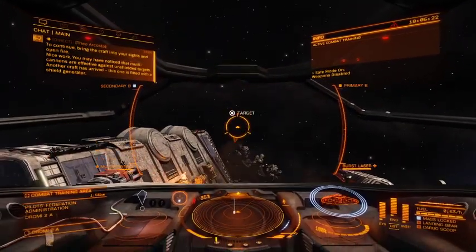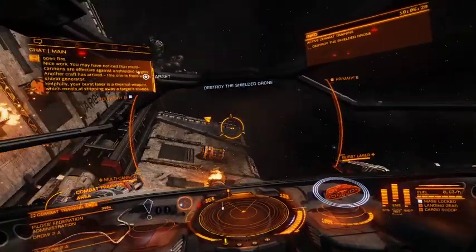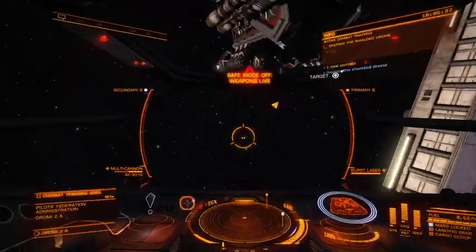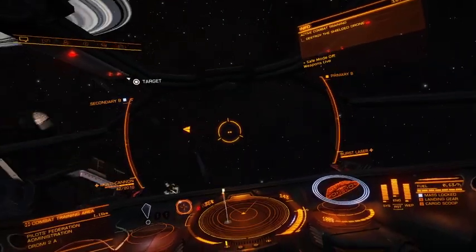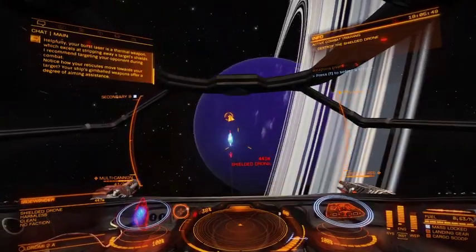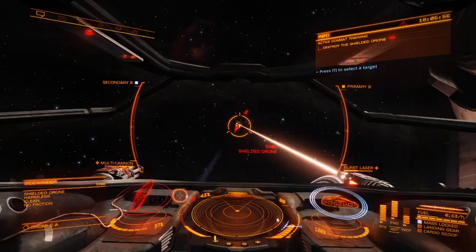You may have noticed that multi-cannons are effective against unshielded targets. Another craft has arrived — this one is fitted with a shield generator. Your laser is a thermal weapon, which excels at stripping away target shields. I recommend targeting your opponent during combat. Notice how your reticles move towards your target — your ship's gimbaled weapons offer a degree of aiming assistance. Target destroyed.